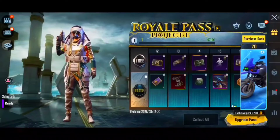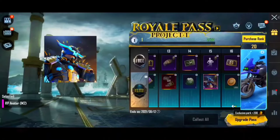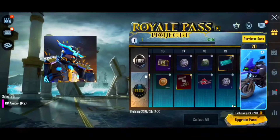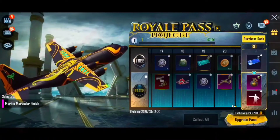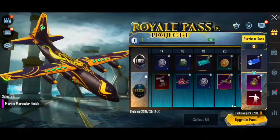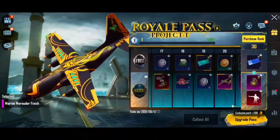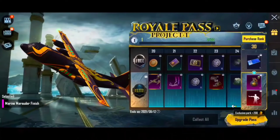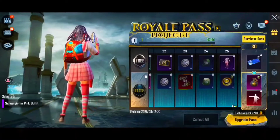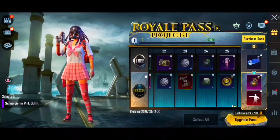Let's go to RP2. Here we have RP1. This is a play-in skin — a school girl in pink outfit.